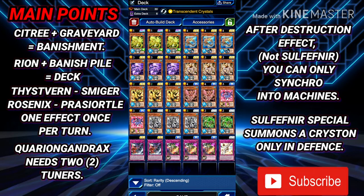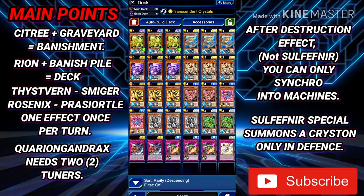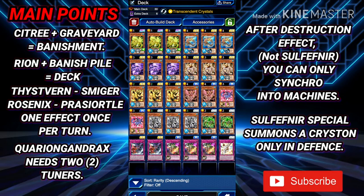With this build we are using Abysspike. Abysspike discards any water-type monster to then search your deck and add Vern, Smiger, Sea Tree, Rion, or Turtle to your hand. You discard one water type and search and add one level 3 or lower water type. That is why we're running Marmal Abysspike instead of the GenX engine, using it with Transcendent Crystals. A lot of people say Sulfoneer is fine at 2 or 1, but in my opinion the more the merrier — the more Sulfoneers you have, the better your chances of drawing into your combo. Running only one Sulfoneer in a 30-card deck puts you in a tough spot with nothing to start your combo.